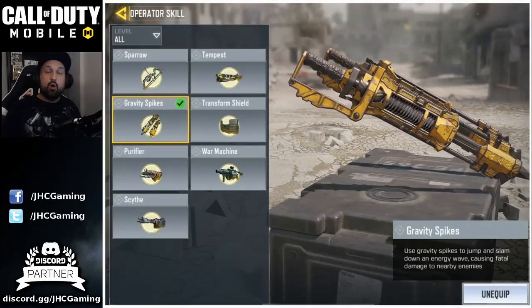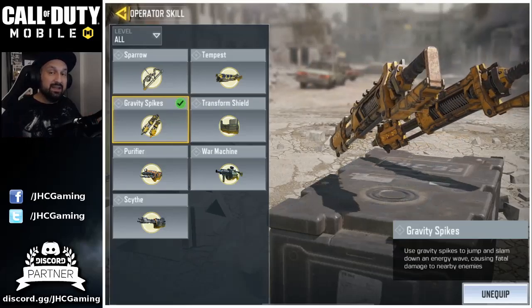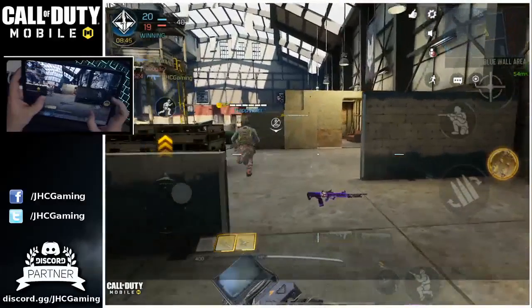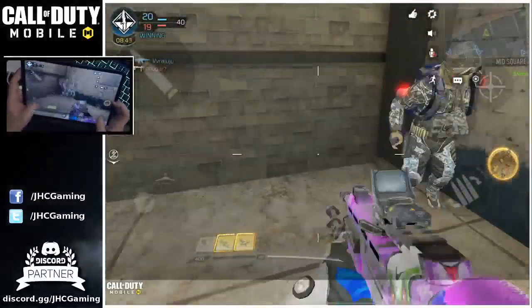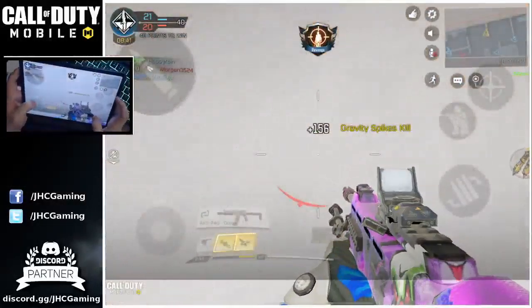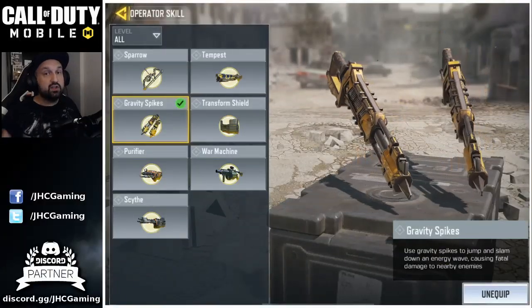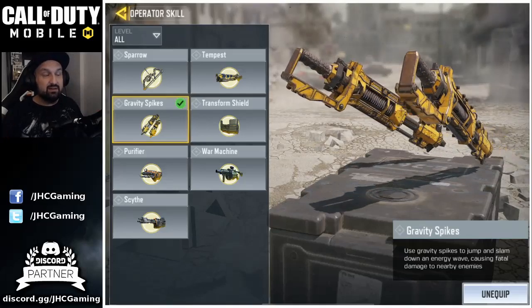Now, is Gravity Spikes good or not? Is it worth using over some other really good operator skills? We're going to take a deeper look into it today. Gravity Spikes is not new to Call of Duty games — I know it was in Black Ops 3. What it says is: Gravity Spikes — use Gravity Spikes to jump and slam down an energy wave causing fatal damage to nearby enemies.